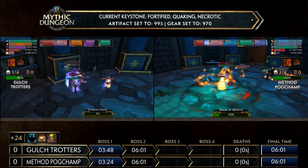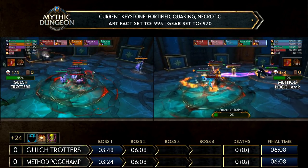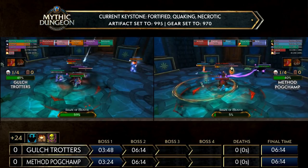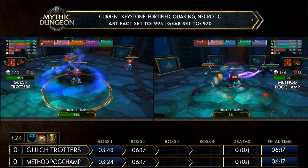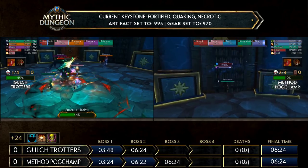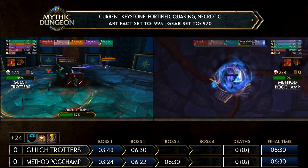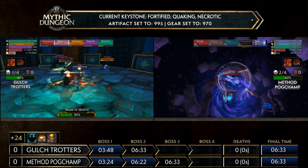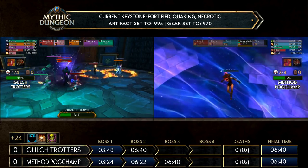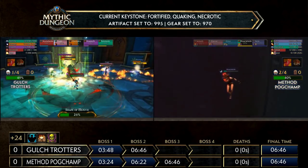If anybody crosses the fire rings or dies within them, it will explode and essentially wipe the group immediately. Quaking is also a little dangerous on top of the Flame Wreath. Method Pogchamp has fewer interrupts than Gall Strotters, who has two melees with shorter interrupt cooldowns. Medivh requires a lot of coordination and interrupts — if one cast gets through, you might wipe the whole group. Good job by Method Pogchamp getting all those interrupts through and cleanly killing Medivh. The Windwalker Monk manages to survive and they fall down the rabbit hole.